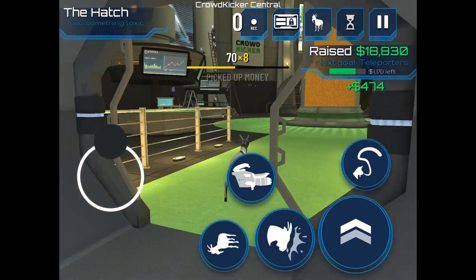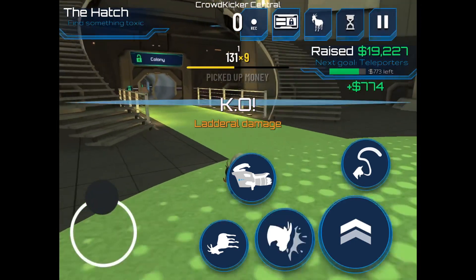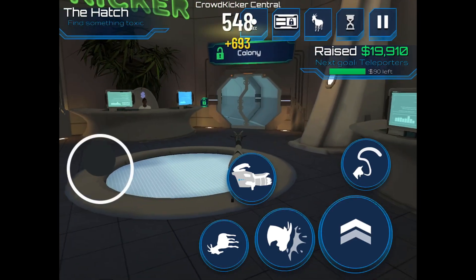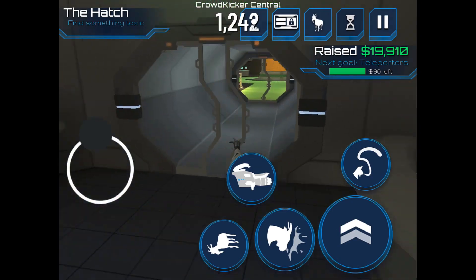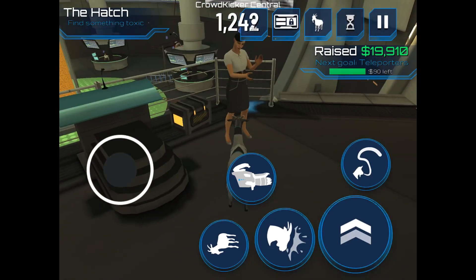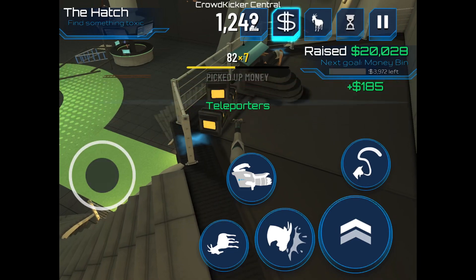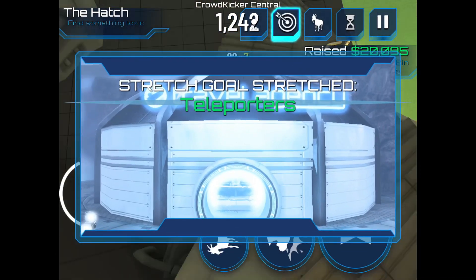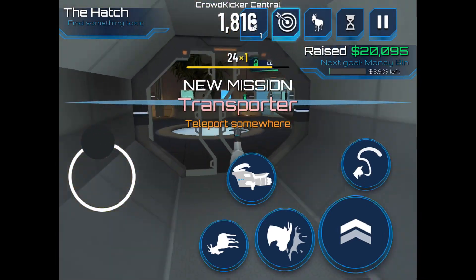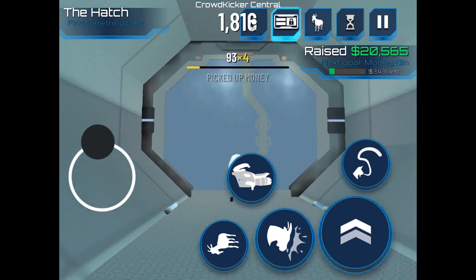Look how much money we're getting. $90 left. Let's go back in there and get more money. We'll go up here. Stretch Goal Stretched. Teleporter. Transporter. Teleport somewhere. So, we're going to be getting the sneaky goat.